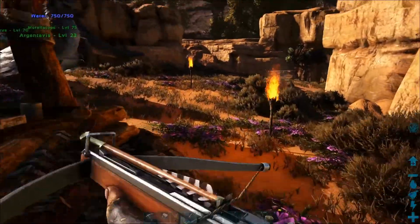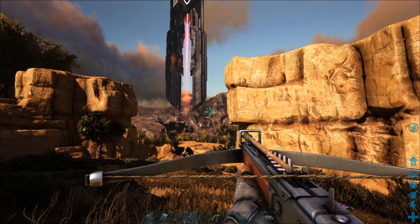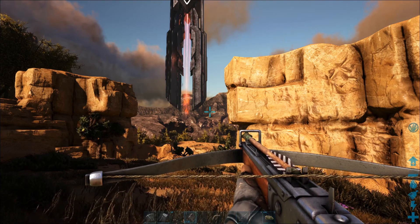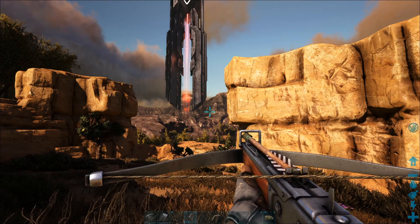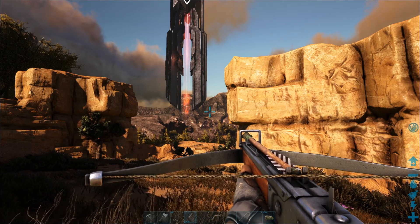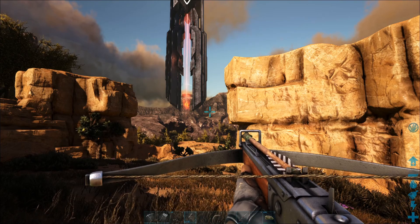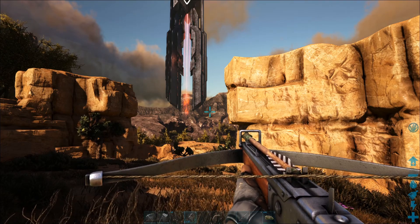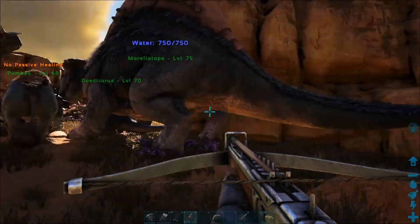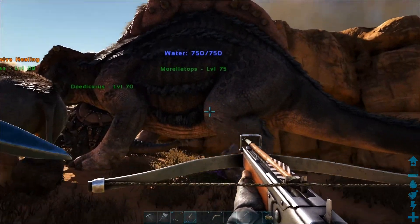I was thinking — I really like the look over at the red obelisk with all that water, and there's a nice plateau up above it which would be a great spot to build a base. I like our current spot, but the water situation really blows. I want to be able to cook, have a full cooker going, a tap inside the house — all that goodness. To do that we need water, and there's a good amount at the obelisk.